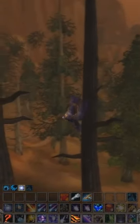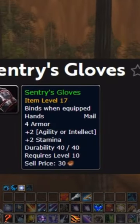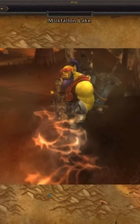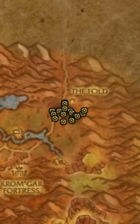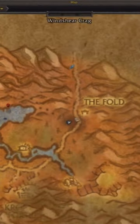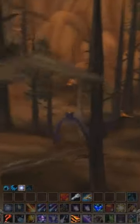The item that we're gonna be going for today is the Sentry's Gloves, which are dropped by the Kromgar Incinerator. The Kromgar Incinerators are located in the Stone Talon Mountains, right outside of Ashenvale. We're going to run around that area, kill as many mobs as we can, and you'll be able to pick them up super quickly.